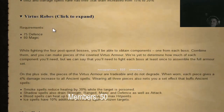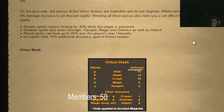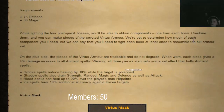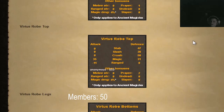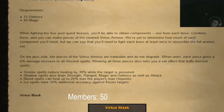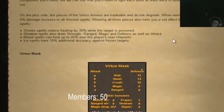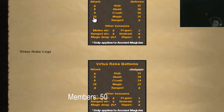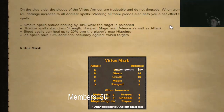Vertus robes stats — that's if I wasn't potted up. The magic damage boost only applies to ancient magics. They're all tradable and do not degrade. Plus 35 magic bonus, plus defense bonuses, but zero range defense — which makes sense. It has decent defense bonuses overall.